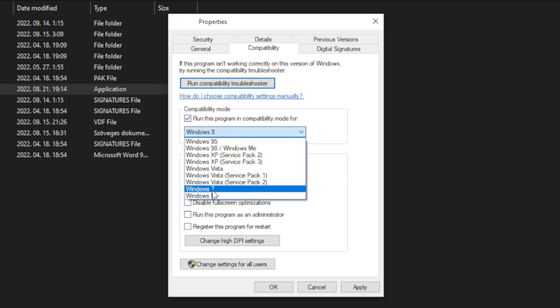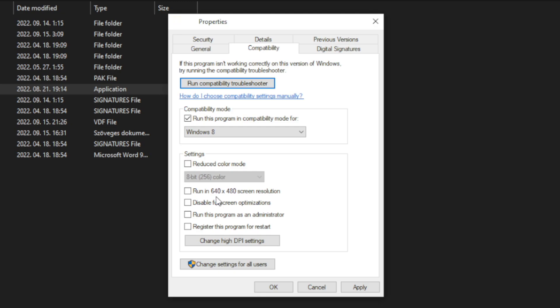Check Run this program in compatibility mode — try Windows 7 and Windows 8. Check Disable Full Screen Optimizations. Check Run this program as an administrator. Click Apply and OK.